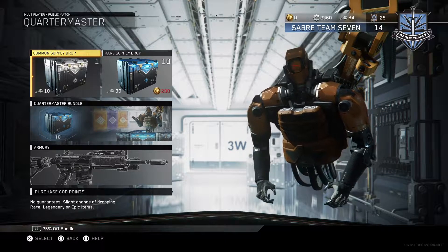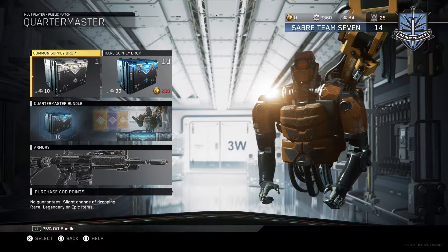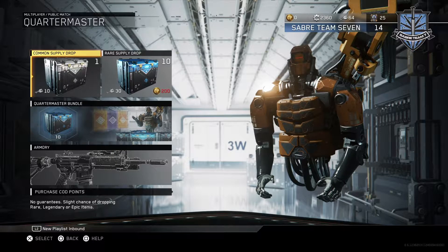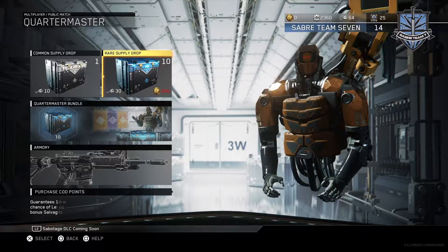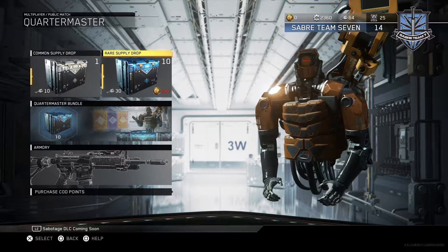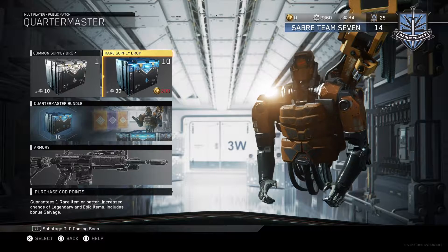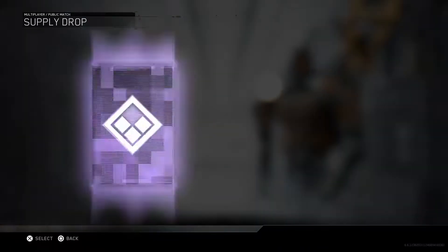What's up everybody, it's the Red 1769 here. We are in the Quartermaster in Call of Duty Infinite Warfare. It's going to be a short little video. I don't have much packs to open — I have 64 keys, 10 rare supply drops, and a common supply drop, so that equals out to be 13. Let's get right into it.